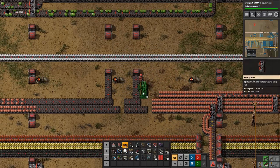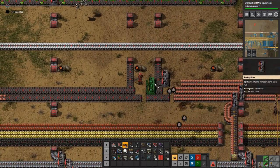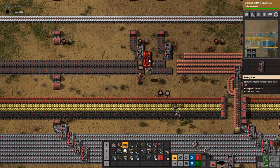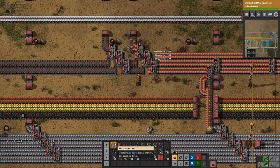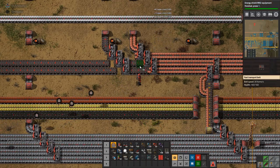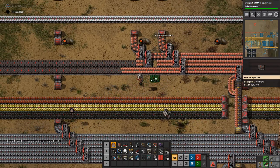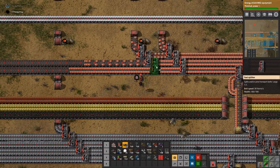It stops — yeah, it's a stack size issue. The inserters are intelligent enough to know what to put in there, but if you leave it on the default stack size they end up getting stuck because they can't put the extra number in.